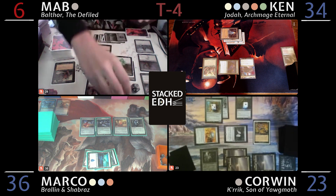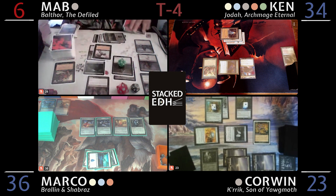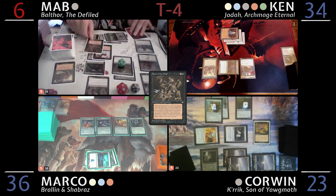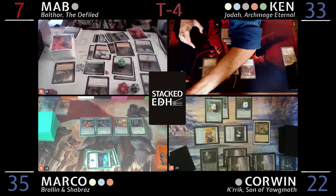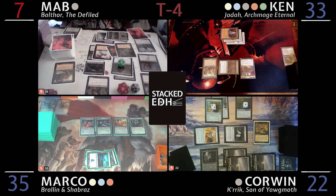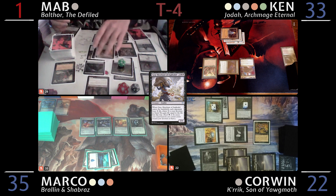I'll tap one and pay two more life to go to 22 life loss — so I am at six — and cast Dance of the Dead targeting Chainer. You all lose a life, I gain a life. That's 21 life loss. I'll be at one. I'm going to pay six life and go to one, and reanimate Grey Merchant — draining each opponent for a total of 24.